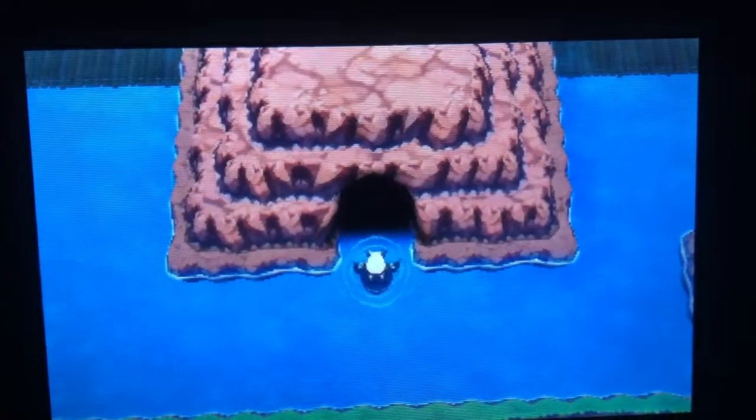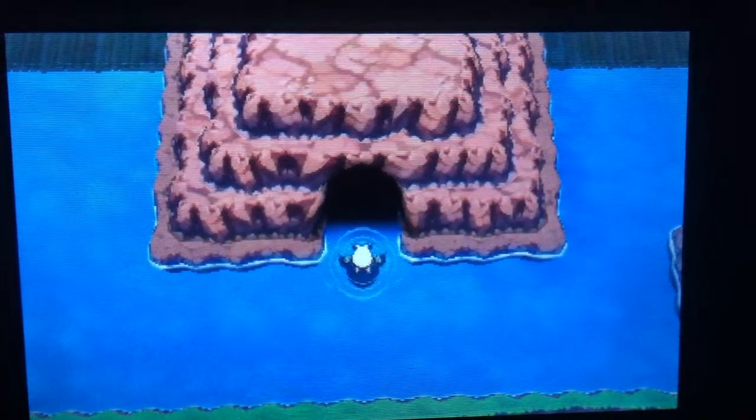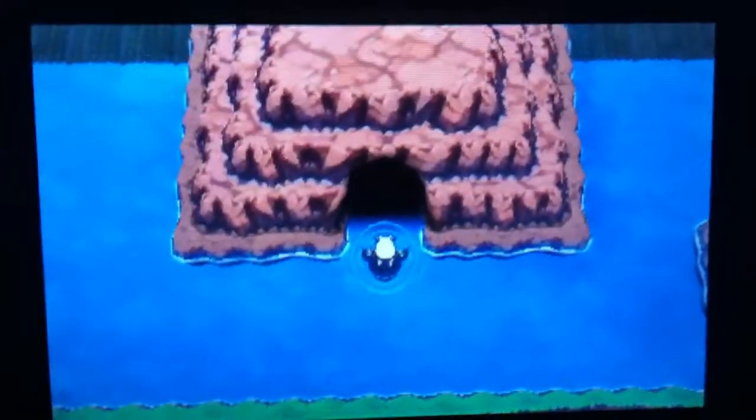It's RedDude1567 here and in today's video I'm going to be showing you how to obtain Charizard's Omega Stone, that's Charizardite Y. First you're going to have to head for Route 120 and you'll have to head into the Scorch Slab.